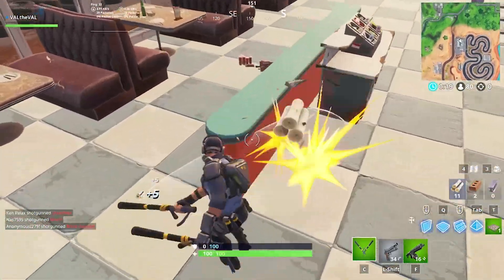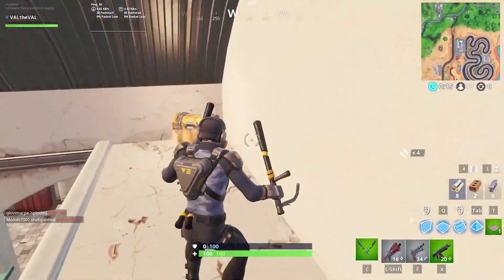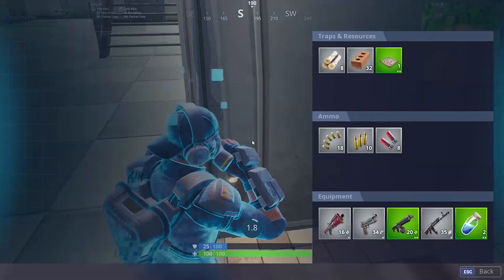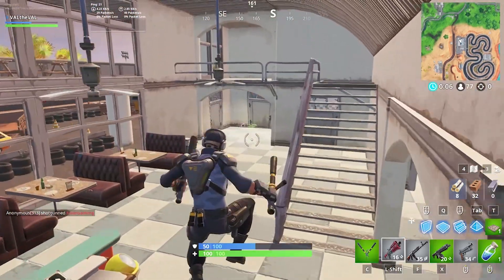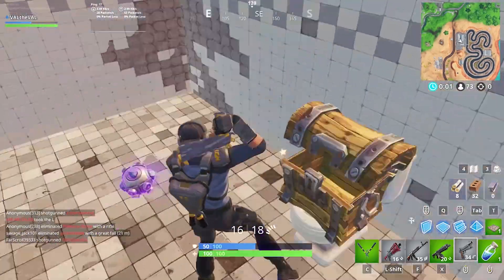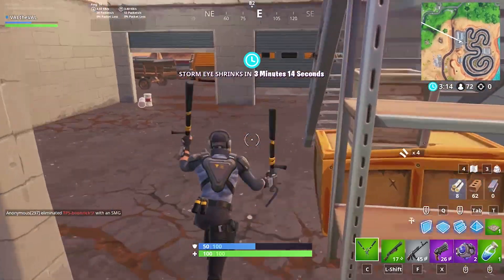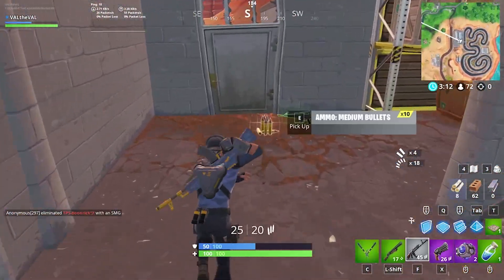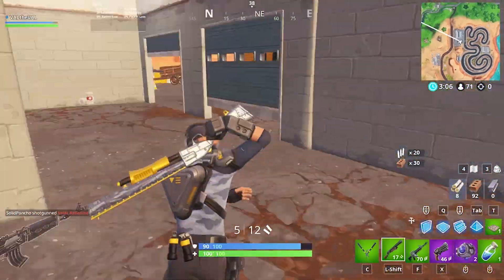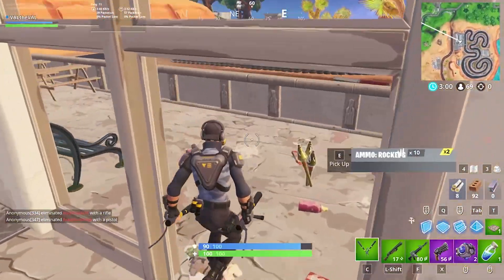Spike trap — I will take that. Anything but this drum shotgun, honestly. Can't stand that thing. Hate using it, hate having it used on me. It's just a terrible weapon and I don't understand why they added it to the game. A pump! Let's get this chest first. Nice revolver. Alright, now we're talking. Chug splashes — go ahead and pop those.